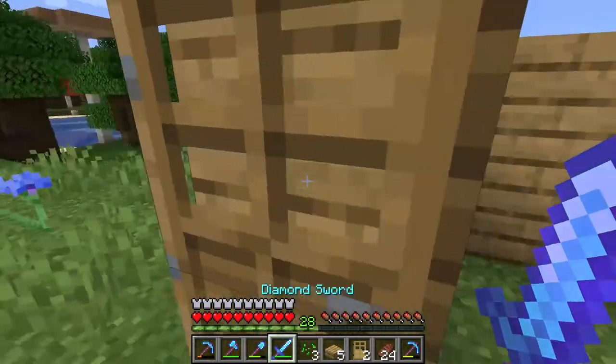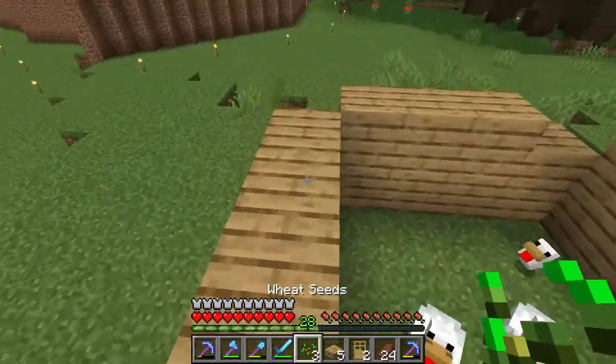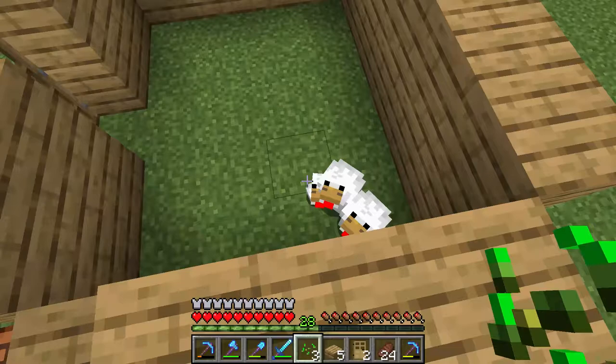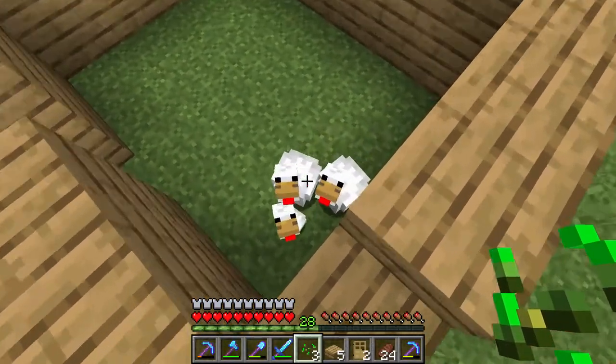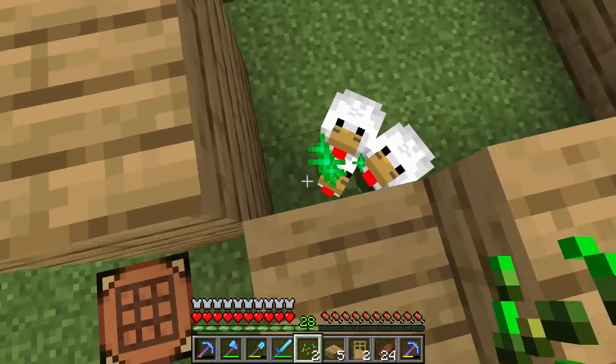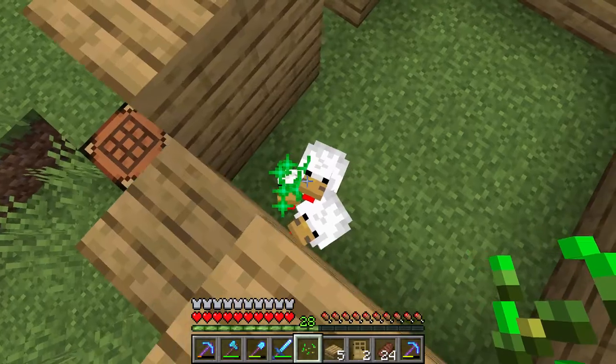I want to see if I can reach the chicken by using a sloop — a wooden sloop. I cannot reach like this, or can I? Let's see. I can reach with a sloop! Oh, I can just reach by crouching.